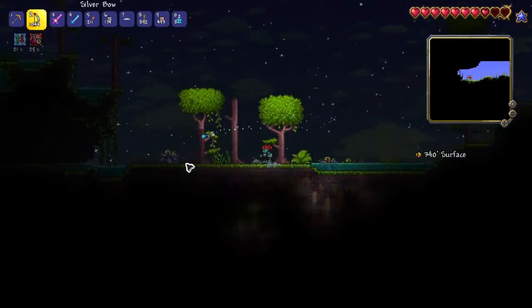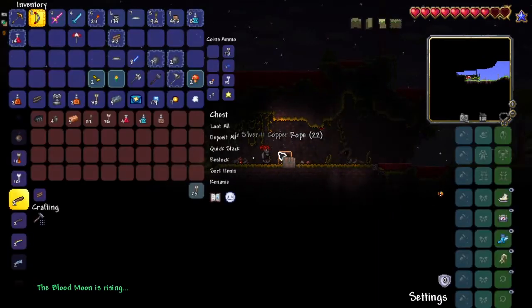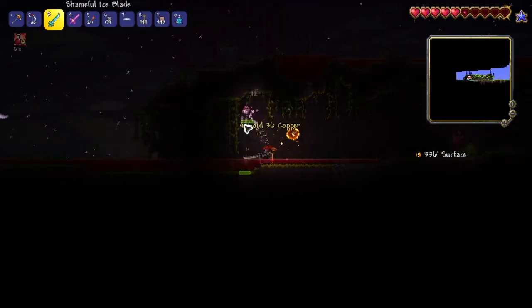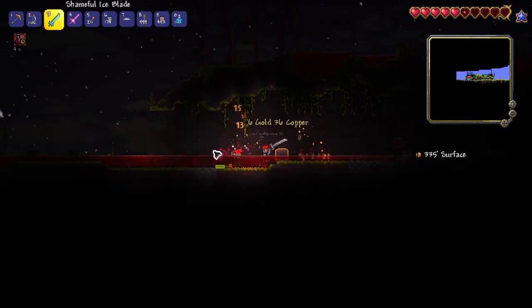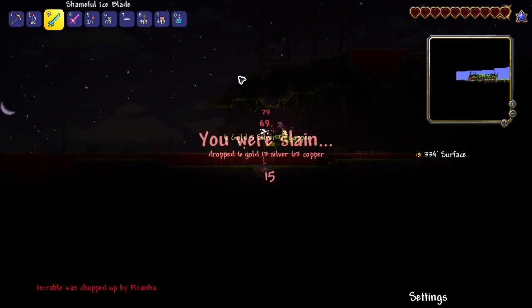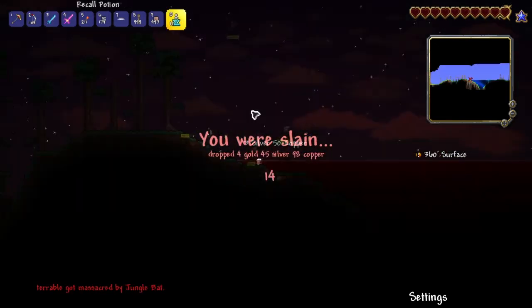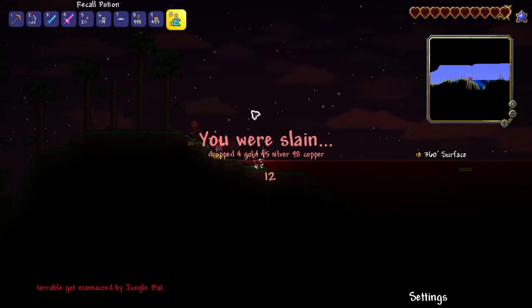When my gravity potion ran out I kept going left and ended up at the jungle, which I needed to visit anyway. Unfortunately there was a blood moon as soon as I arrived. I hit one of those golden coin portal things that drops a bunch of golden coins, and there was another chest I couldn't access. I just got overwhelmed with enemies — that's how my first jungle trip turned out.